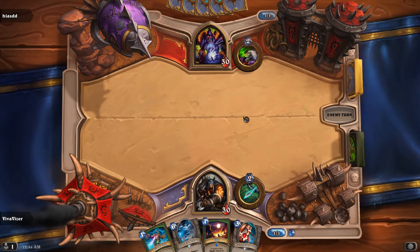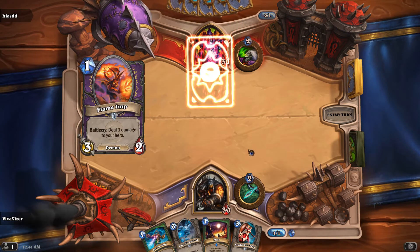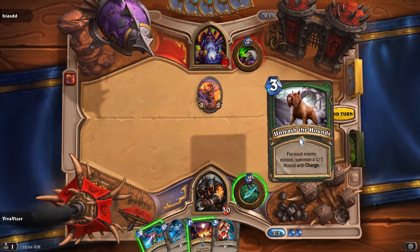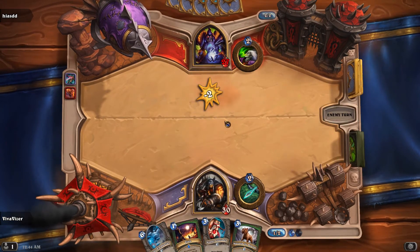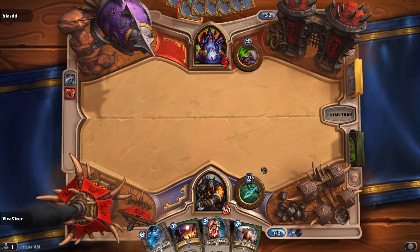I can't open with anything, so next turn we'll probably do a Divine Shield Scarlet Crusader. Next turn depends what they pull. That's getting Arcane Shot. Next turn: Scarlet Crusader, unless they somehow give me an opportunity for a loose Hound — that shouldn't happen.